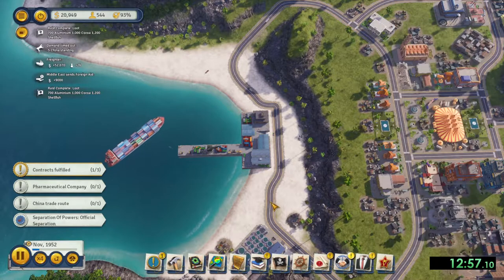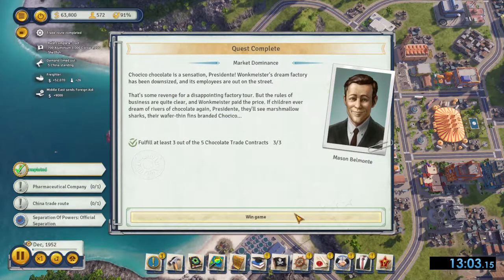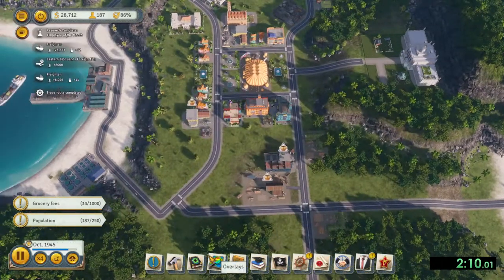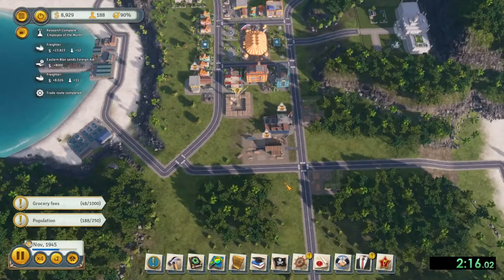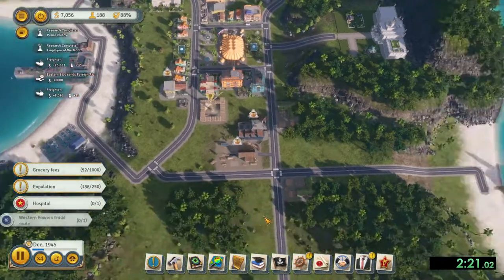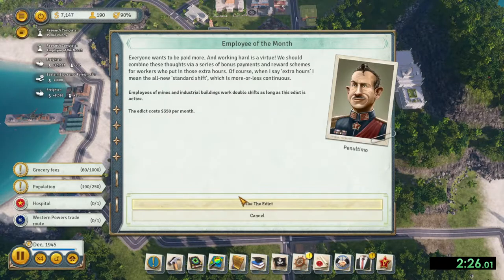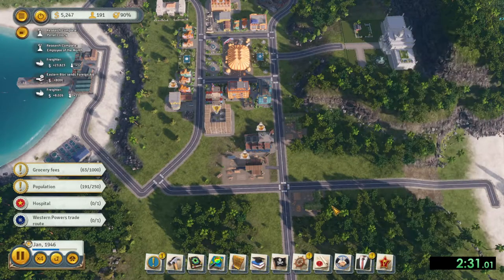A small tip: do not export any chocolate you have at the dock if you have more chocolate than your current trade routes allow, until you have enough for all three trade routes. Otherwise, you are exporting chocolate you don't need to export and you'll just have to wait for more chocolate to be created and sent to the dock to complete all the trade routes. But really, it is simple after this — just complete the trade routes and you win the scenario.